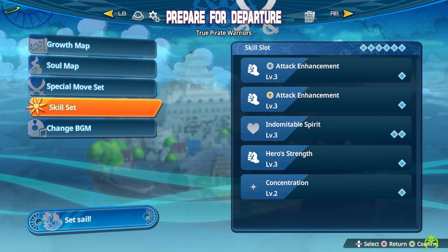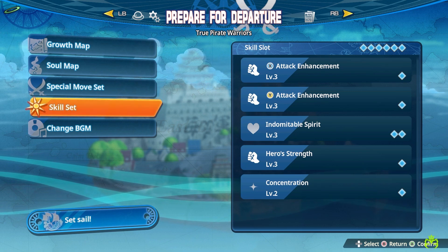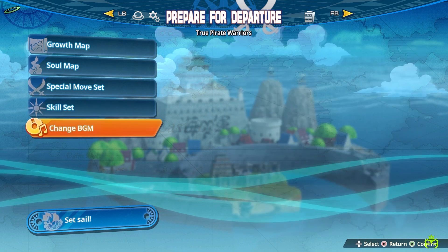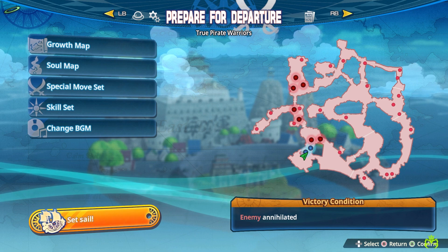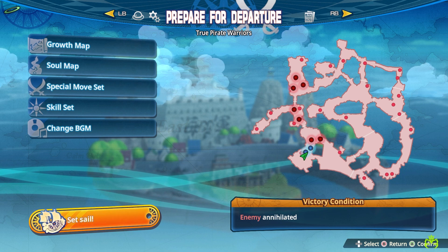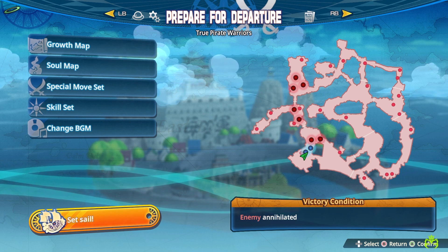We're also going to go for S-Rank on True Pirate Warriors, which is a treasure log that happens to be the hardest one, if not one of the hardest ones. I've already passed it, I just can't get past A-Rank, so I'm going to try to get that today, and we're going to do it with Yamato.